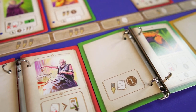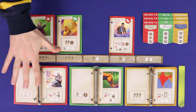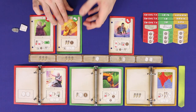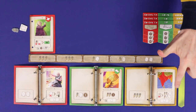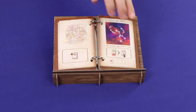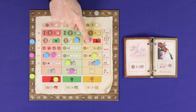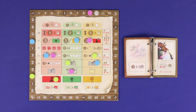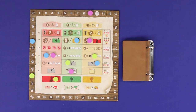In Books of Time, players are chroniclers competing against each other to record the best of historical industry, science and trade. Players will spend resources to write new pages into their books, read from those books to use their powerful actions, take actions from the General Chronicle, and advance on the Civilization tracks, all in the aim of gaining the most victory points. Whoever has the highest score when the Chronicle draws to a close will be the winner.